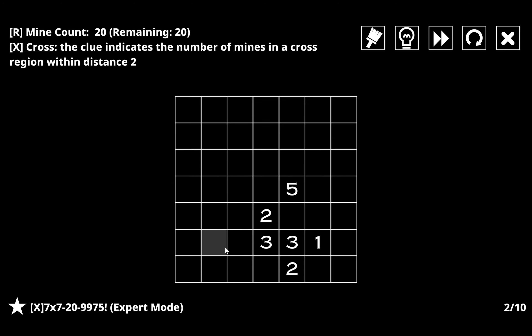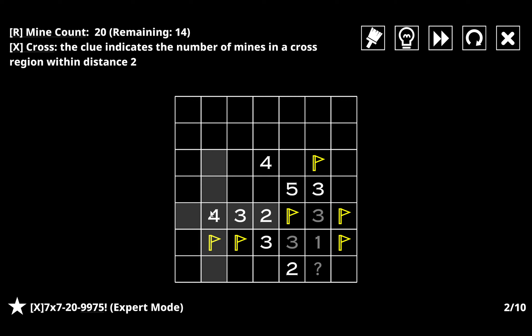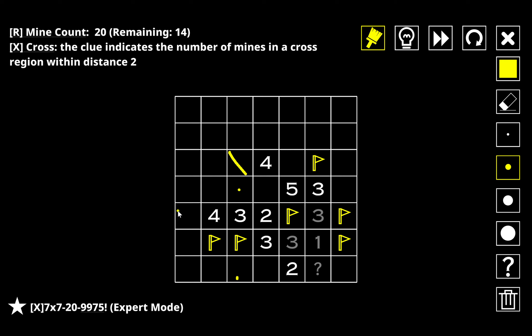We'll do one more of these and then I'll spend some time in eight by eights. Currently this one seems to be off to a relatively fine start. Only one of these two squares can be a mine, so this one has to be a mine. For the two, it has to be around these two because of the three below it. Both of those can't be mines — only one of them can because the two already has a mine marked. If I have a mine up here that's going to force the four to look like this and force all of these to be mines, which breaks this four — therefore I can't have one here.